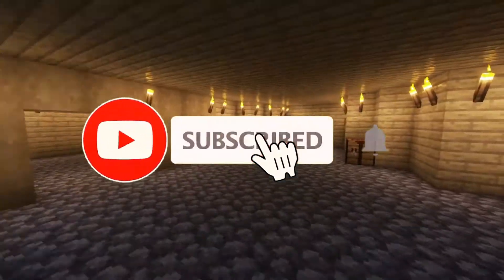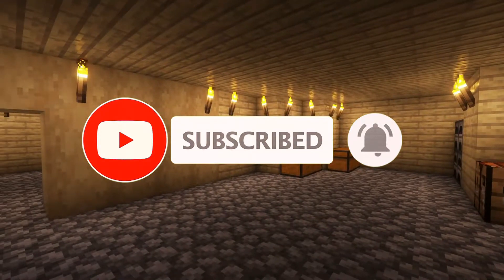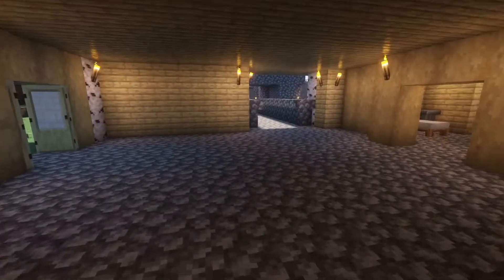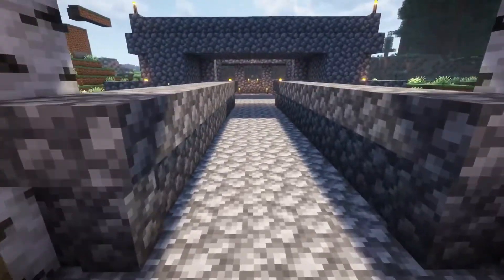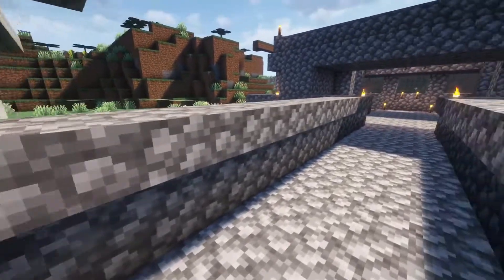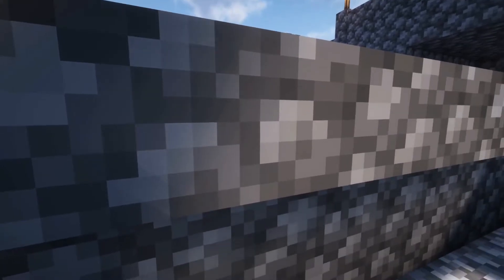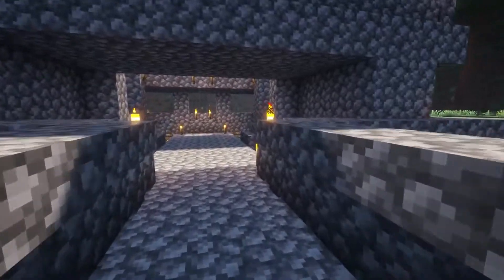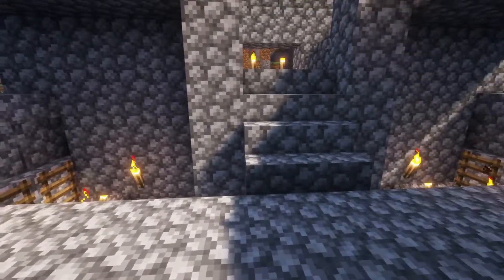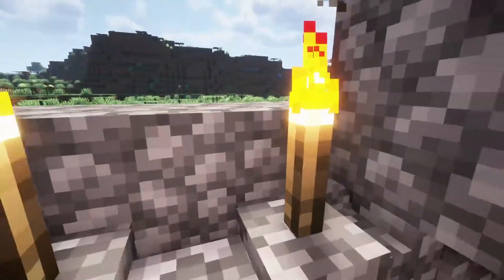First things first, we're going to come inside the house right here. We've got it nicely decorated with some torches. I also turned on the shader, so the pack looks way better. The biggest thing we've done off-camera is this nice cobblestone walkway right here, these nice cobblestone walls, and a nice little torchwork. These things look great with the shaders on — it goes straight across, nicely, brightly lit up.